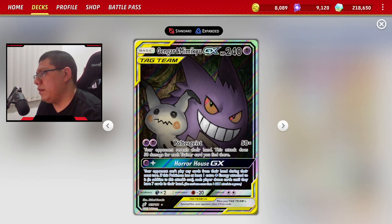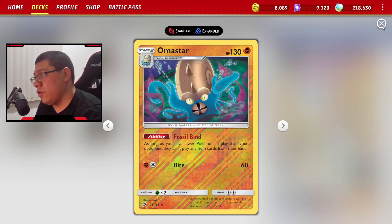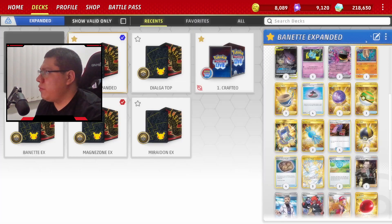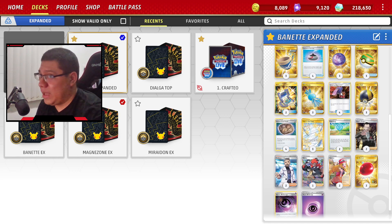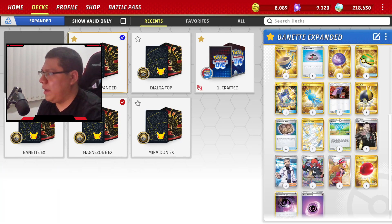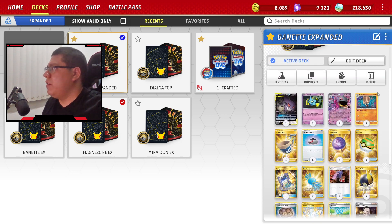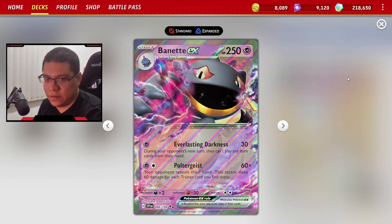La estrategia está muy simple. Si se puede usar Horror House GX los primeros dos turnos, excelente. Si puedes setear tu Omastar en turno 2 o turno 3, tienes una muy buena posibilidad de que el rival no pueda hacer nada. Ataca con Gengar Mimikyu o con Banette EX. También tenemos la Surprise Box, una carta de ítem muy buena, que pone cartas del discard pile a la mano del rival.